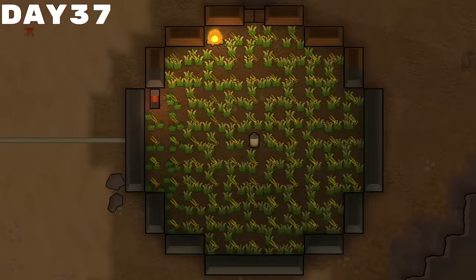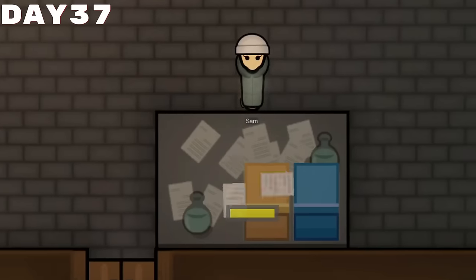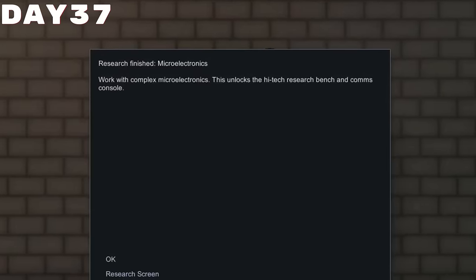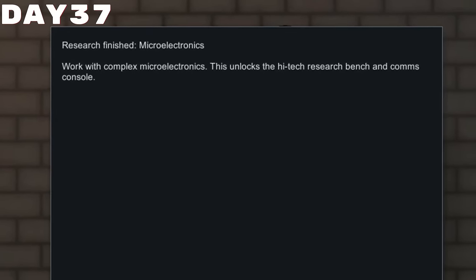It's times like these that I really miss the tilled soil mods, but we're not allowed to use them because this is vanilla-ish. A little bit of time later, we ended up finishing microelectronics. For whatever reason, I completely forgot to build a comms console as well as a trade beacon until later on, so I'm sorry.